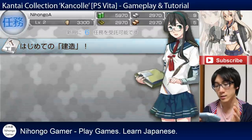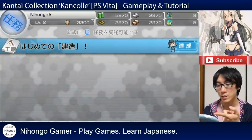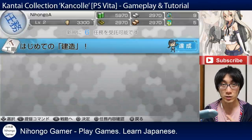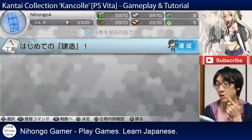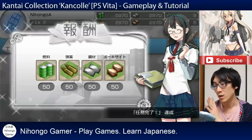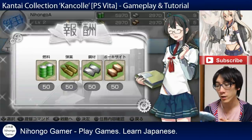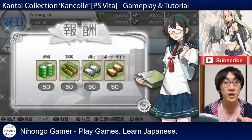Here we can actually check up on our quest. So you'll remember that the first quest that we did before was called hajimete no kenzo, which is how to create your first ship. And now that it's gone blue - tassei - it means that it's complete. Press circle on it, you will get the houshu, which is your reward for completing the quest.